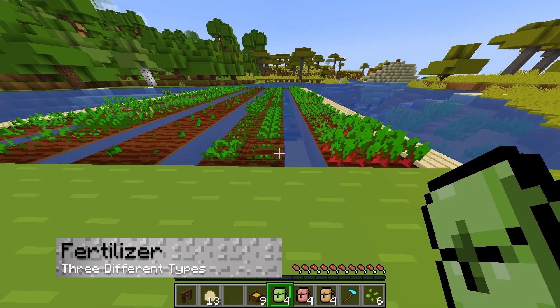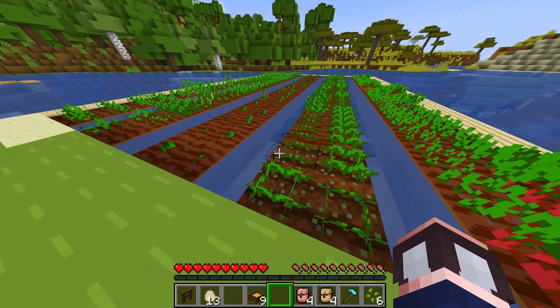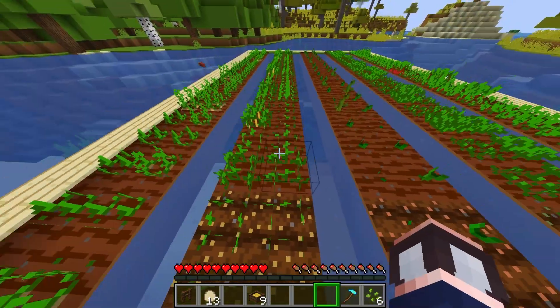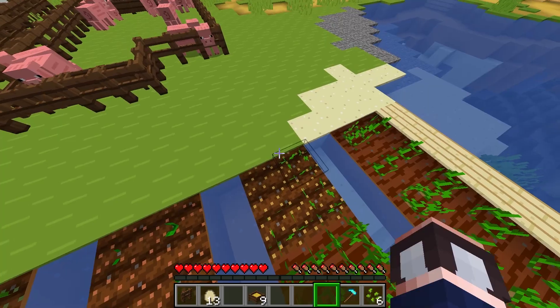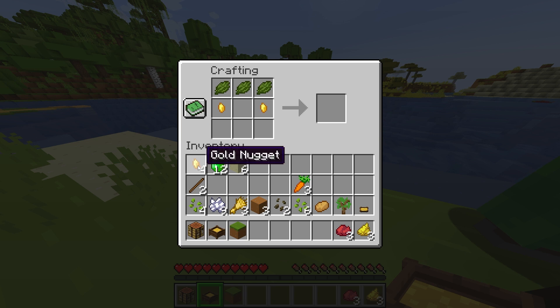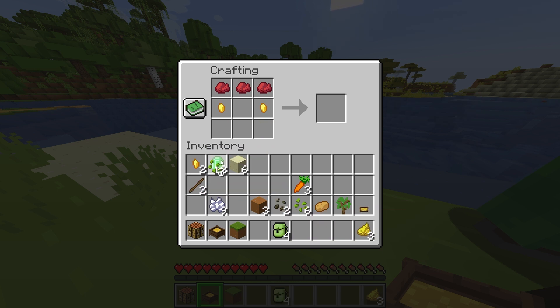And finally, fertilizer upgrades, which can be used on farmland to affect growth. You can choose between upgrading growth speed or crop yield, and you have the option of preventing crops from being trampled. To increase your crop's output, you're going to use this recipe of three green dye, two gold nuggets, one seed, and three bone meal.